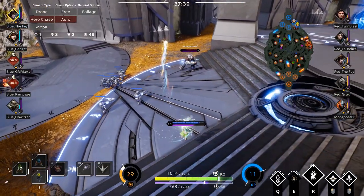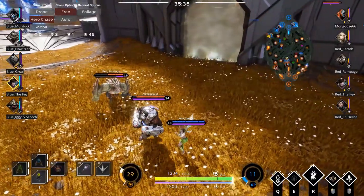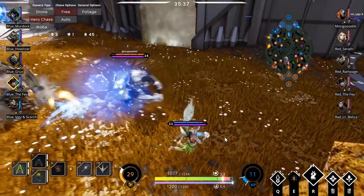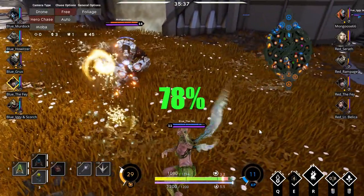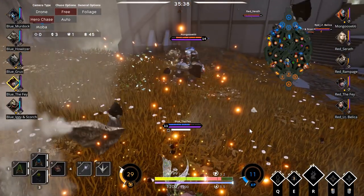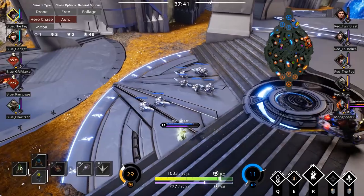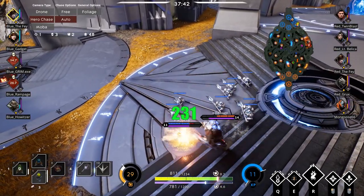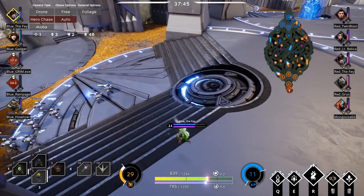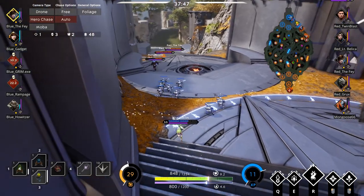Now let's do a Jewel-only punch. This is only activating Jewel — there's 157 damage, which is a 78% increase over a normal punch. Now let's put them all together and see what we get. I've activated Jewel of the Apostle, used Bulrush to activate Stinger Boost — 231 damage, for a total 165% increase over a normal punch.